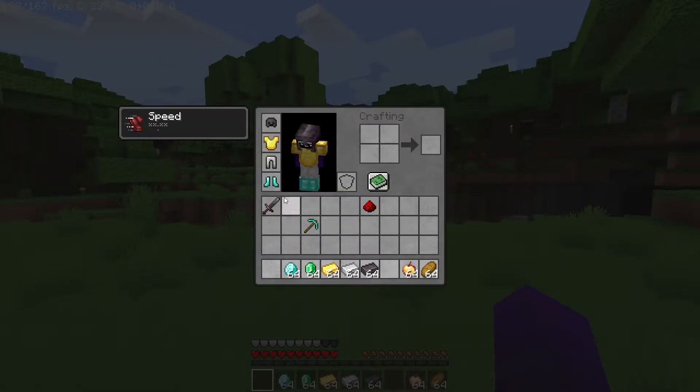Now, what this basically means is when I die, my stuff won't be thrown everywhere. It will remain in my inventory for when I respawn.